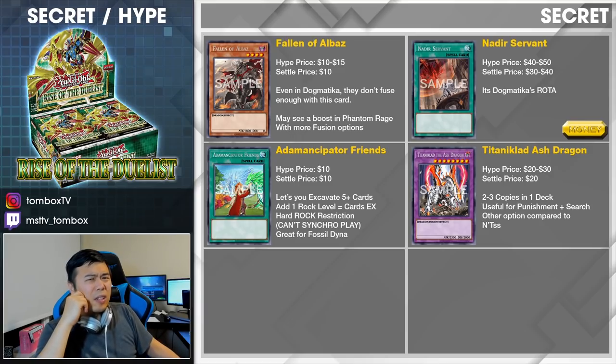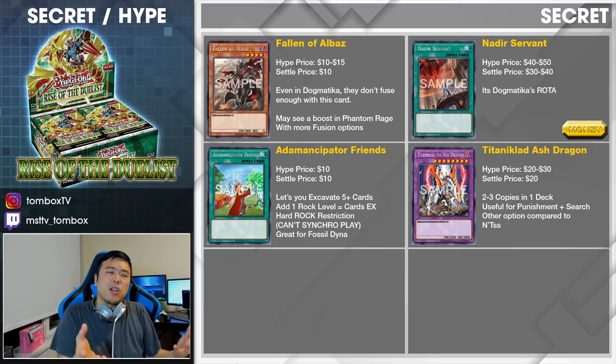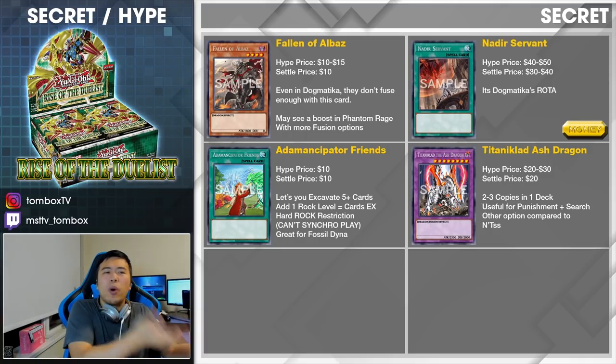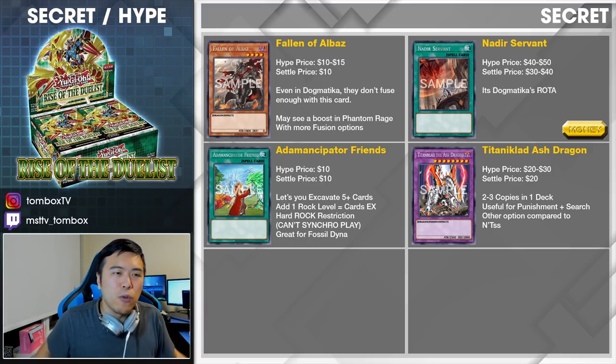Something usually falls down in price, but it's really hard to tell when you have two monstrous cards like Triple Tactical Talents and Forbidden Droplets so high up there. Would that mean the archetype cards drop down? Sometimes it does, and sometimes everything is just Mount Everest for no reason.